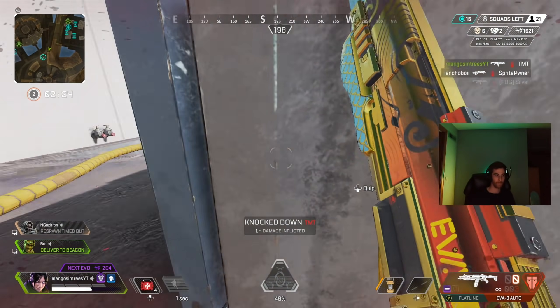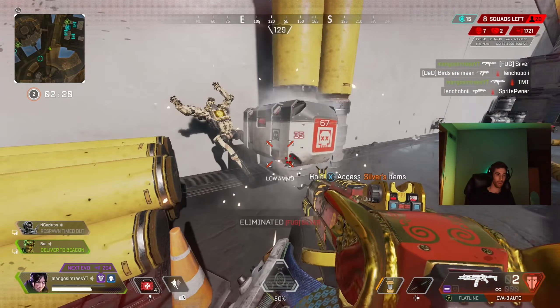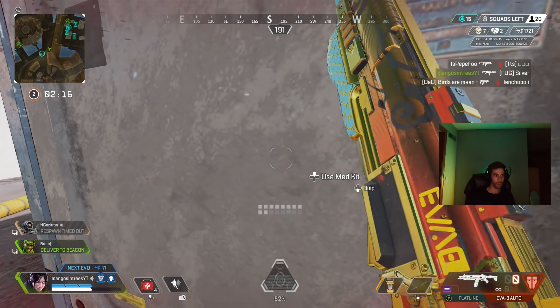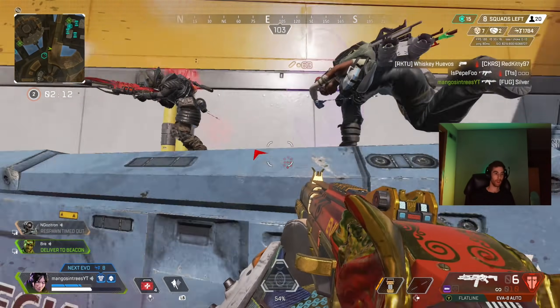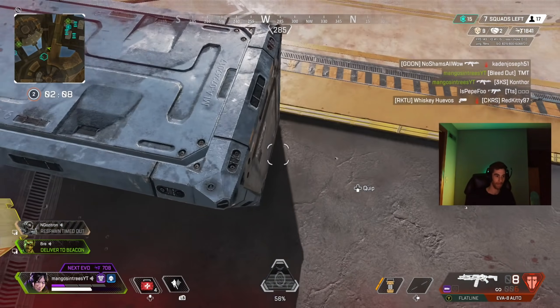Tip number one: the EVA-8 is the best shotgun out of the four of them. I know there's a lot of nostalgia regarding the Peacekeeper, but I think it's the third ranking shotgun right now. EVA-8 first, Mastiff second, Peacekeeper third, Mozambique fourth. The reason the EVA is the best is because of the damage per second and the fire rate.